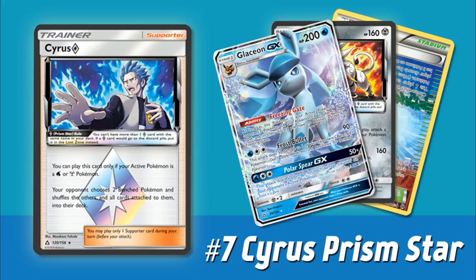Though having a Water or Metal Pokemon in the active spot is limiting, there's definitely no shortage of good Water and Metal Pokemon to potentially abuse this Supporter. We have the new Glaceon GX from Ultra Prism, which you'll see later on in this countdown. Plenty of new Metal Pokemon got released in the set — we have the new Solgaleo Prism Star, Duskmane Necrozma, Magnezone, etc. Metal Pokemon seem to be on the rise in general, which bodes well for Cyrus. You also have the old Solgaleo GX from Sun Moon Base Set, all sorts of other existing Water Pokemon like Alolan Ninetales GX and Greninja.